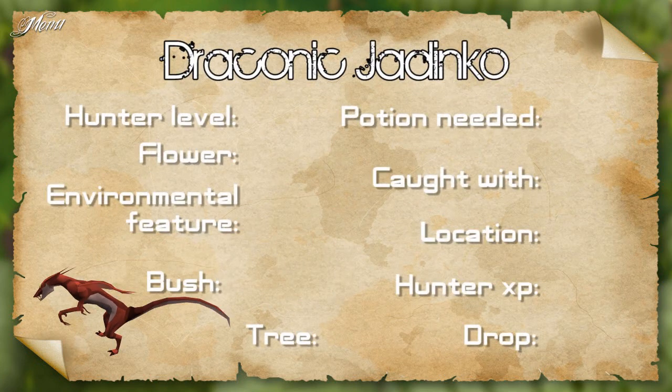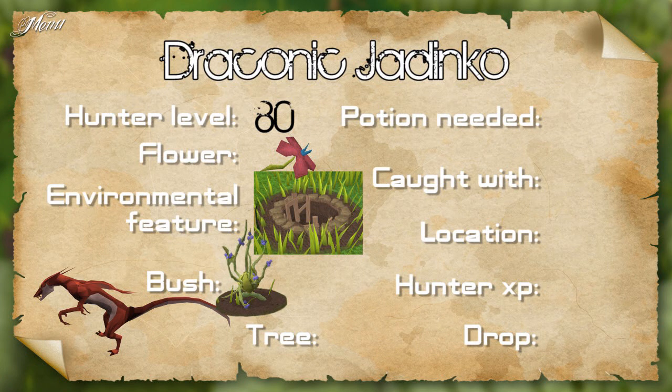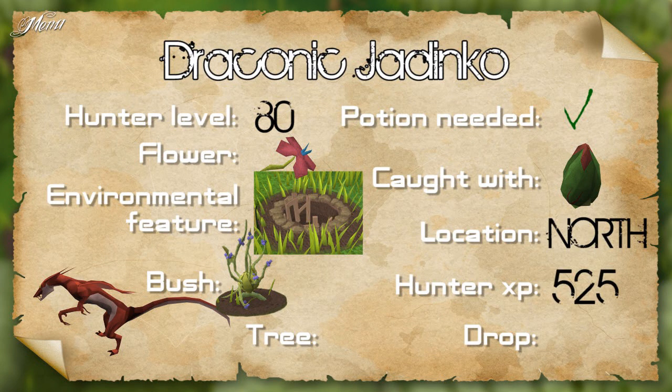The draconic Jadinko requires 80 hunter, a red flower, a dark pit and a lurchberry bush. Requires the Juju hunter potion. Caught with a Marosamaa trap in the north camp. Gives 525 hunter XP and drops a draconic vine.